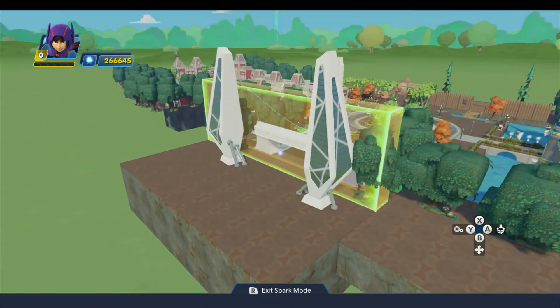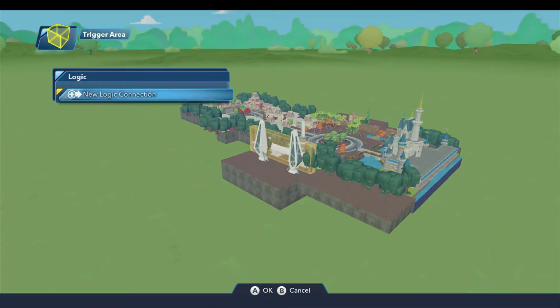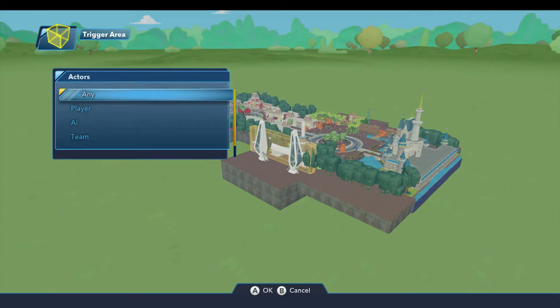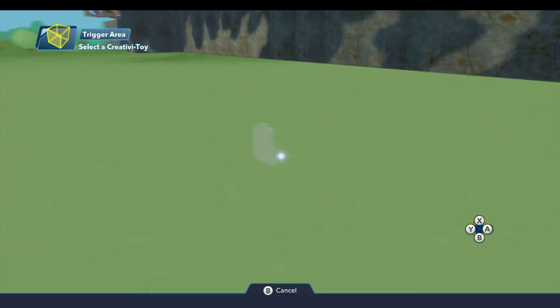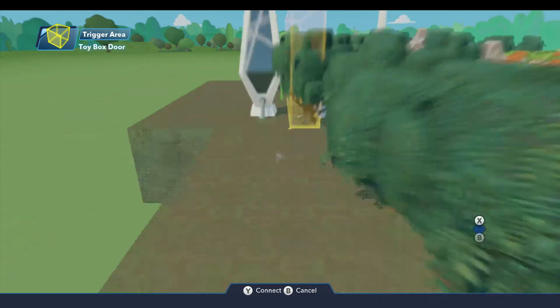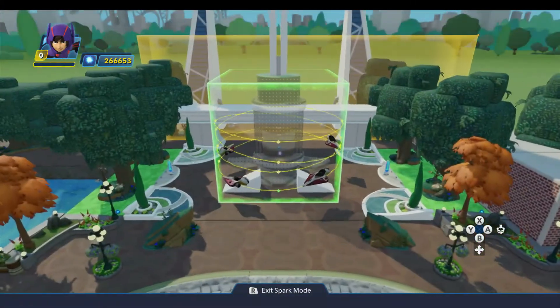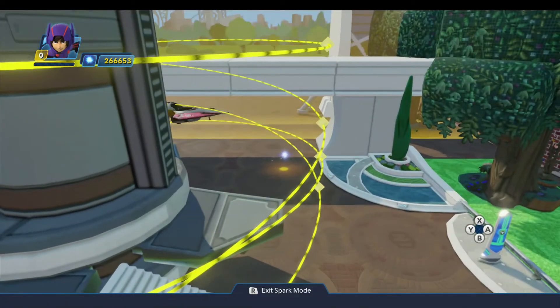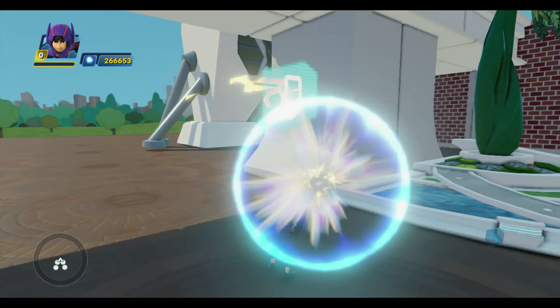And then we'll hook up the trigger area to that. So we'll open the logic menu, do a new logic connection — when entered by player, any. Come down to our toybox door and change the level. So there we go. Now we can walk through here, and that'll take us to a new toybox for Tomorrowland.